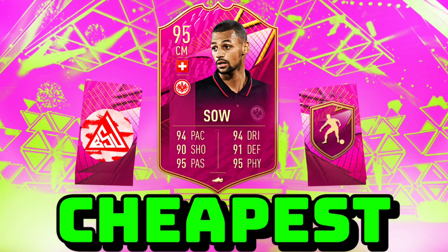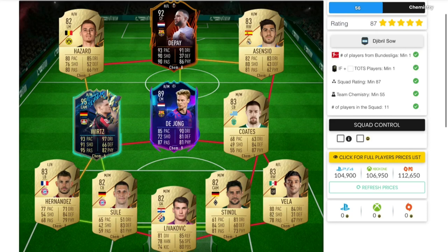Welcome back to the channel. In this video we'll be looking at how you guys can complete the new Jabil Sour for the cheapest possible. This player will cost you guys only around 100,000 coins on both consoles. You will only need to complete one squad builder. You'll need one Bundesliga player, one Team of the Week or Team of the Season player, a minimum overall rating of 87, and a chemistry of only 55.